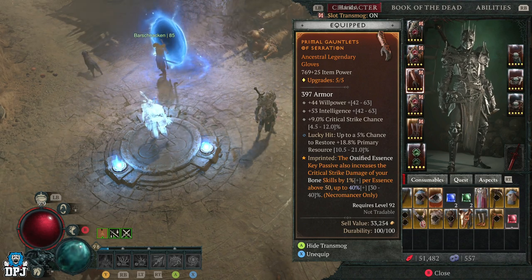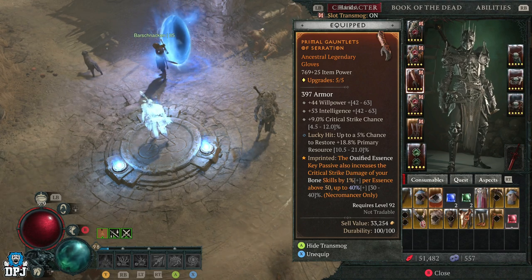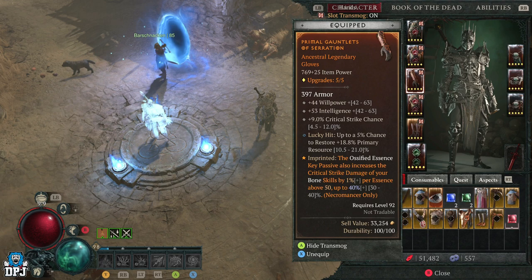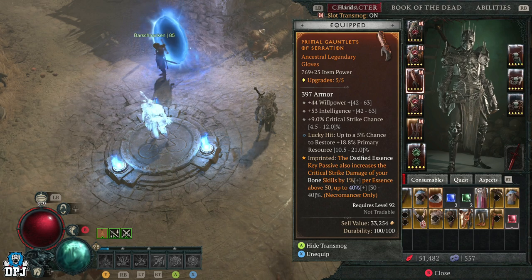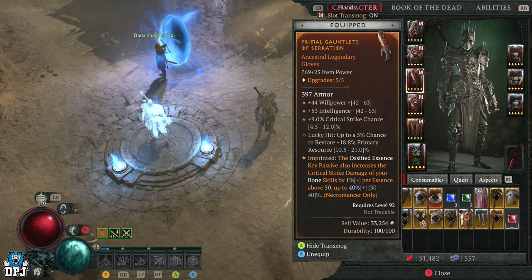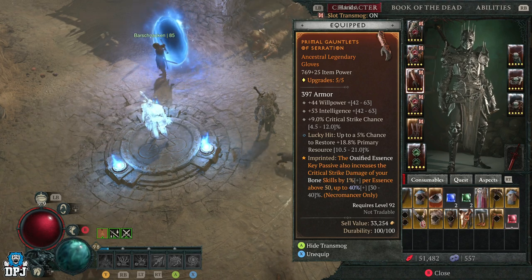The aspect I'm searching for right now is the Aspect of Serration — the Ossified Essence key passive also increases critical strike damage of your bone skills. I have much better gloves in my stash; I'm just looking for this aspect. So how do we farm it?